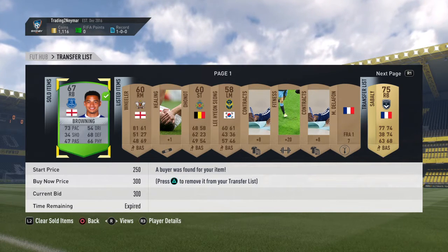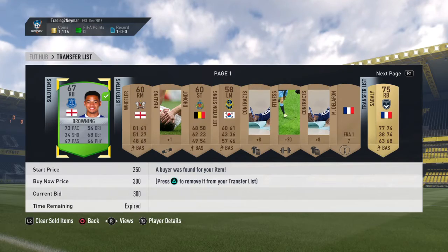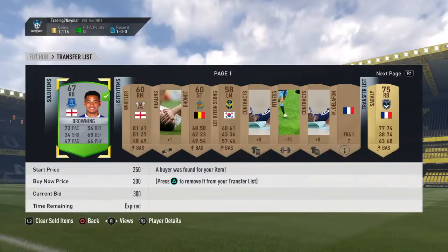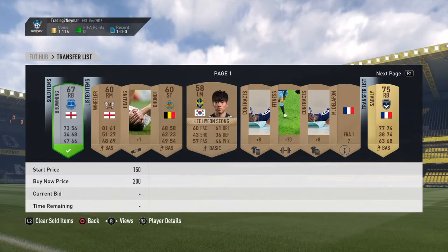Hello everyone, it's Sam's Game and I'm back here with the first episode of Trading to Neymar. As you can see we sold this Ronning for 300 coins, I picked him up for 200 — that's 100 coins profit straight away.